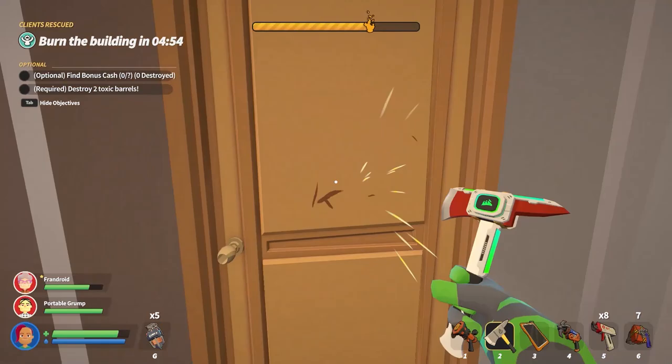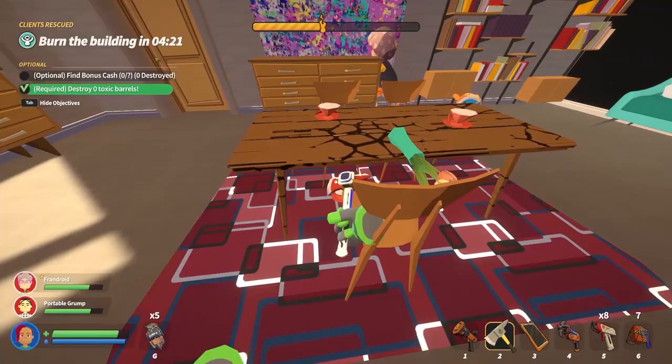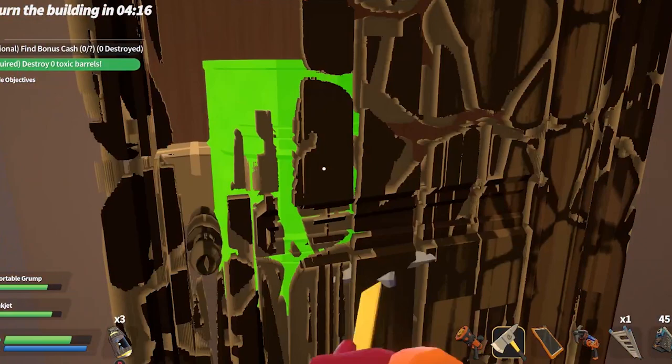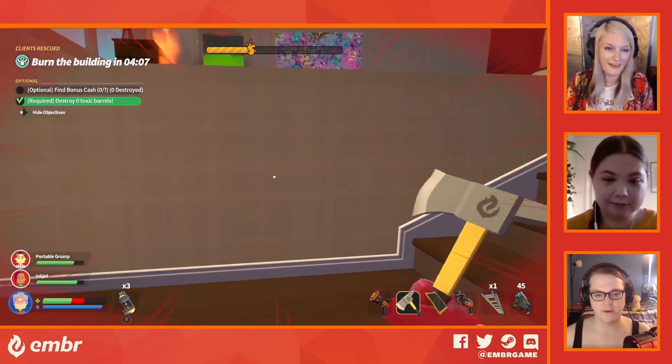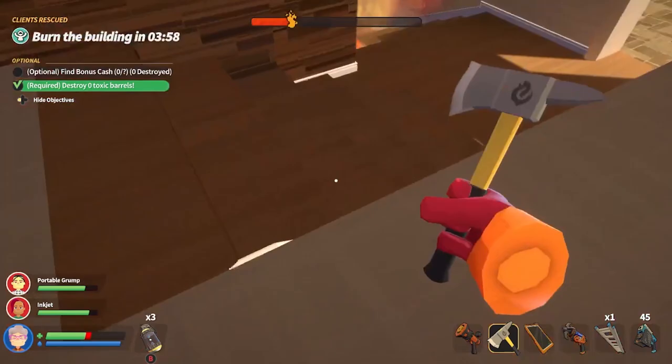Yes, the building needs to be on fire, but not me. The whole building's on fire. I'm just gonna destroy some stuff manually — I forget you can manually destroy stuff. Yeah, it does take away from the house health. Is there gas in there? Oh wow, threw me across the room.